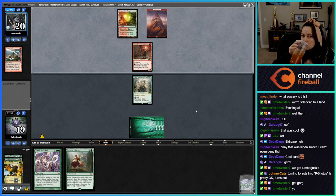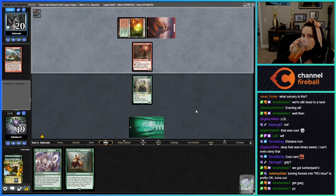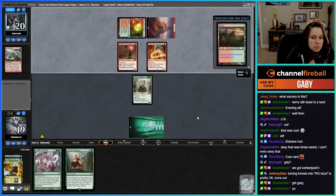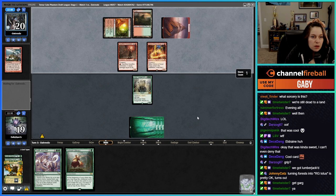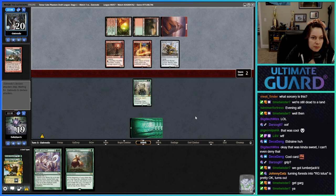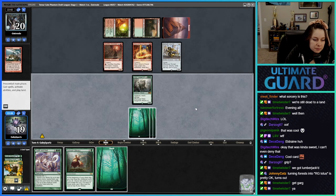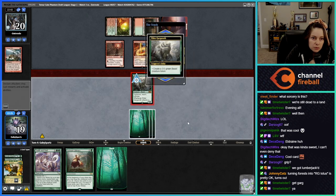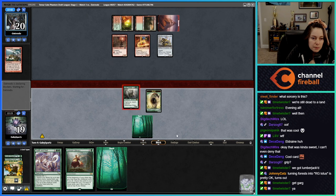Don't do it opponent — I dare you. Don't kill my Gargaroth. It's just an Abbot into nothing — they can't even attack. I think we just want board presence. They can never attack into this either.